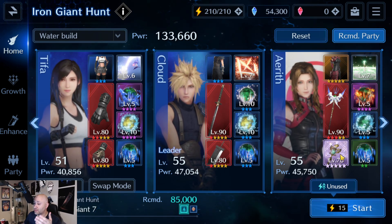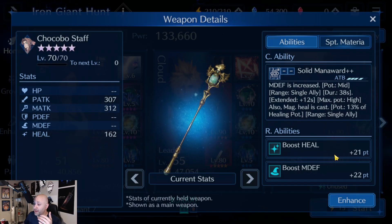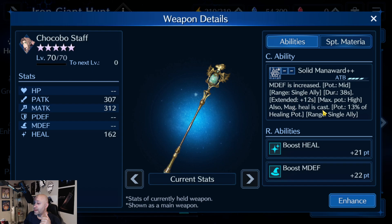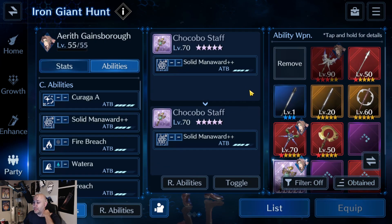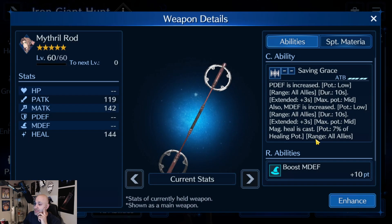The thing with EX3 that's going to make it a little difficult is Aerith is going to shine a little bit more here if you have the Mithril Rod. The Chokeable Staff is going to have to be replaced because magic defense won't matter at all. If you have Aerith as your main healer, you want to bring the Mithril Rod — it casts physical defense up to mid for everybody, and also magic defense. The only way it goes up to mid though is if you cast it twice, so it is very costly.